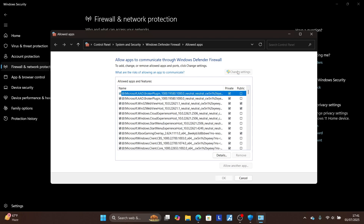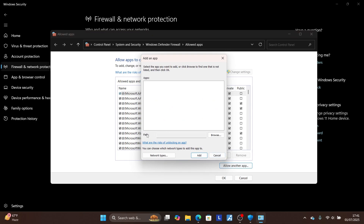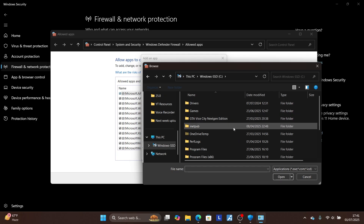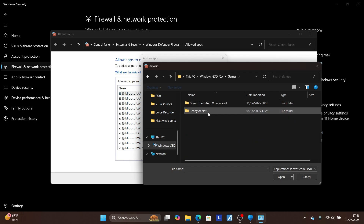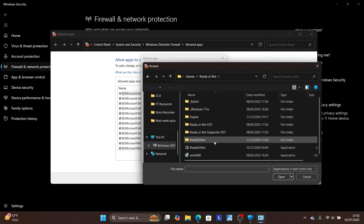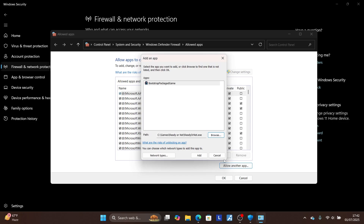Select 'Allow an app through firewall', then click 'Change settings' and select 'Allow another app'. Browse to where your game is installed — for example, find your game folder on your PC. Select the game application icon and click 'Open' to allow the game through your network firewall.